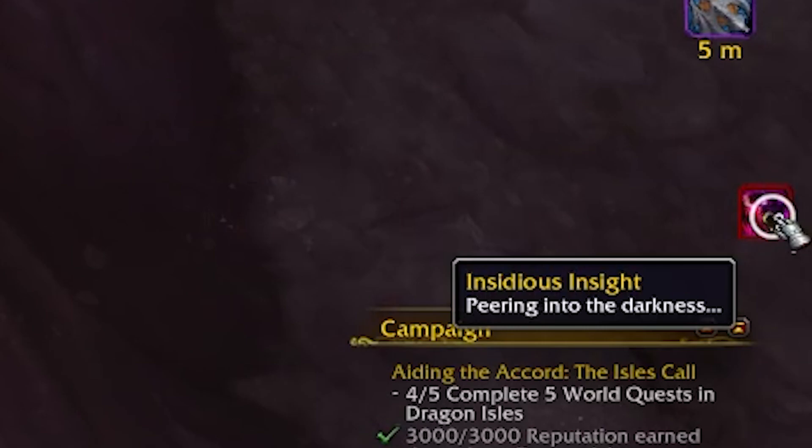Collecting a seeding orb gives you a debuff called Insidious Insight, which you need to stack three times. This is your progress tracker, essentially. If you leave the area or hearth, it'll get removed.